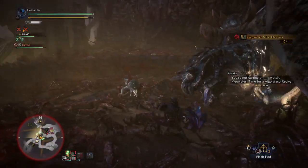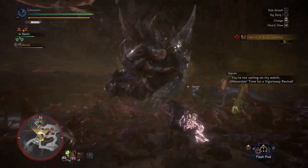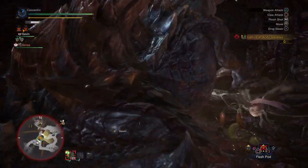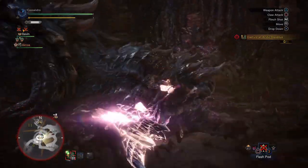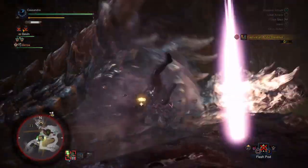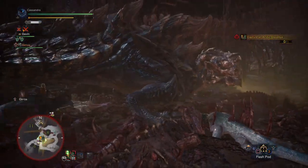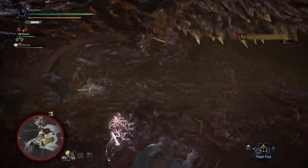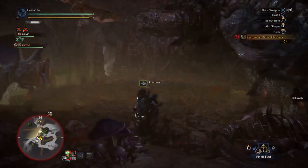Hello lads, it's Syrah. It's now day 4 of Iceborne, and having cleared the story as of yesterday, I thought I'd go over the questline for obtaining some pretty useful charms, one of which includes the wonderful set bonus of Razor Sharp/Spare Shot. It's likely that you may have missed this questline going throughout the game, as you'll have to enter the new house facility and speak with your housekeeper in order to access it.